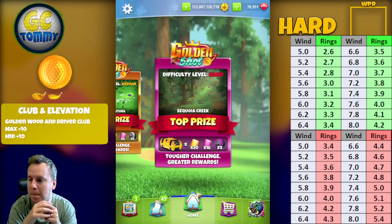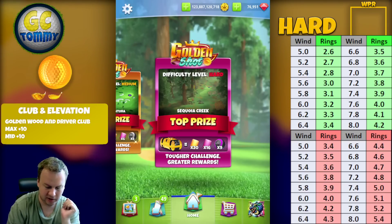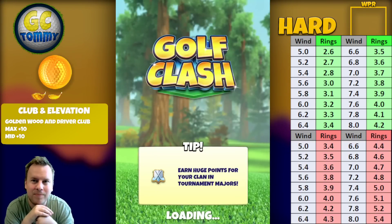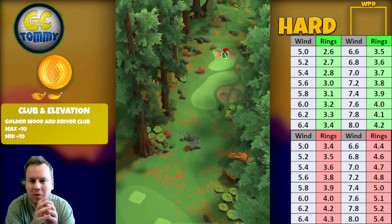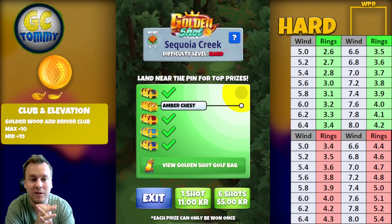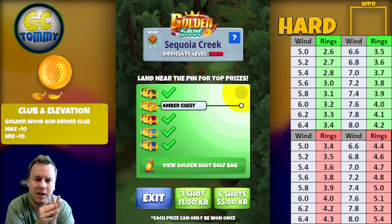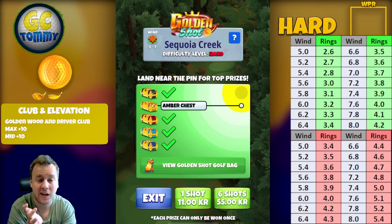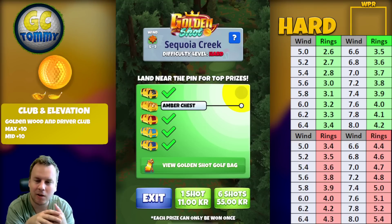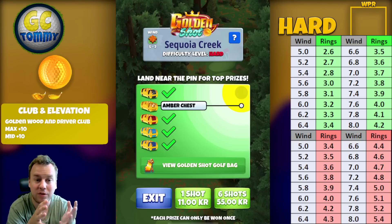Alright, let's take a look at Sequoia Creek hole number two. It's not my favorite par three but one I do enjoy, particularly the rough bump. The problem on this par three is that we can't play the rough bump in all wind angles — if we have more tailwind we'll pull into a minimum club and then we'd need a decent amount of overpower or we'd just miss the rough entirely.